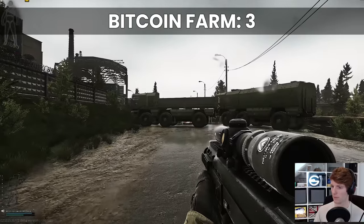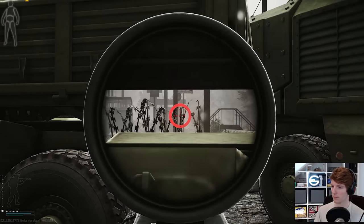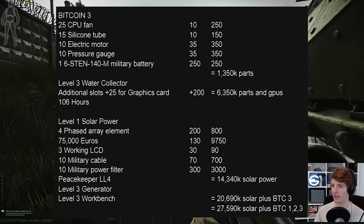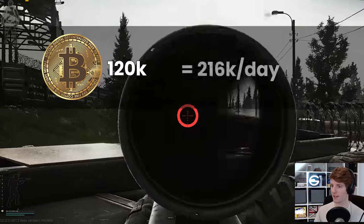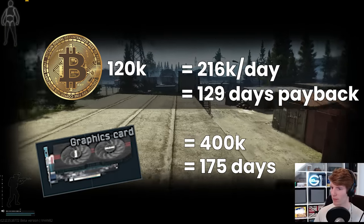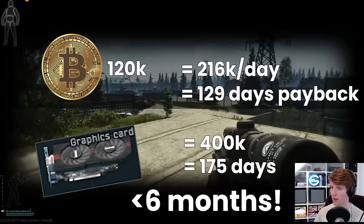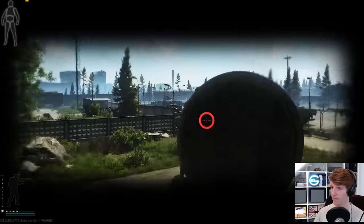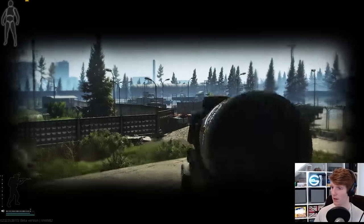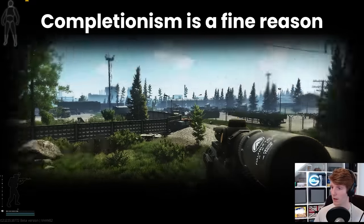Bitcoin 3, however, is by far the craziest, because you need to build Solar Power 1 before you can make it. This skyrockets the total cost up to nearly 28 million, leading to a payback time of 129 days — which is over four months — as you're only making 216,000 rubles per day. With 400k cards instead, this turns into 175 days, or just under six months, which is typically the length of a Tarkov wipe. From this, it looks fairly clear that Bitcoin 3 isn't worth it outside of completionism, economically speaking — although, that is a good reason to finish it, because what else are you going to do with all that money, really?